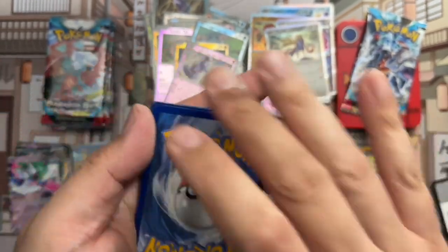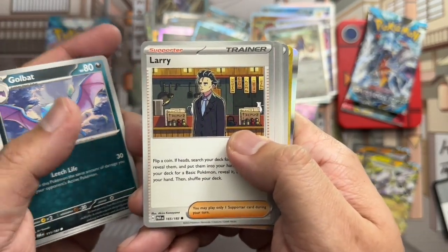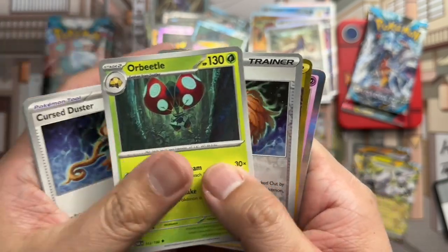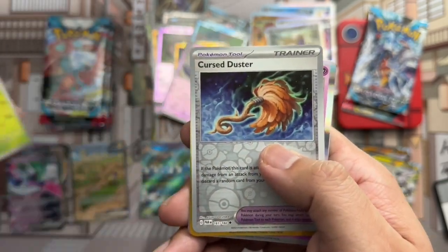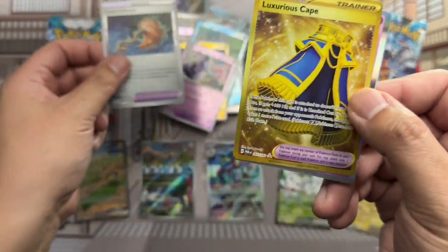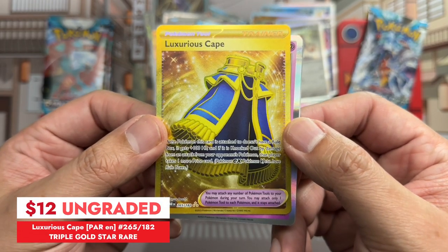Octillery, Golbat — oh, I'm seeing a gold card here — Larry, Yamask, Ferrothorn, Cursed Duster, Orbeetle, Cursed Duster again, reverse. And we've got Luxurious Cape on the gold rare. Super hyper ultra mega rare, but nobody likes these, so it's not really worth anything. And Zapdos holo rare.